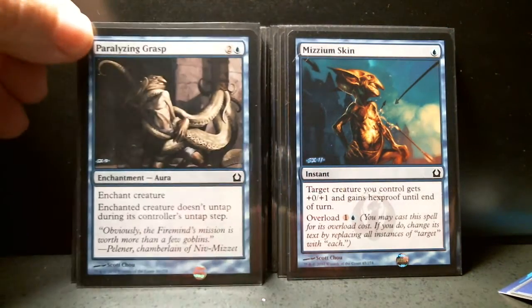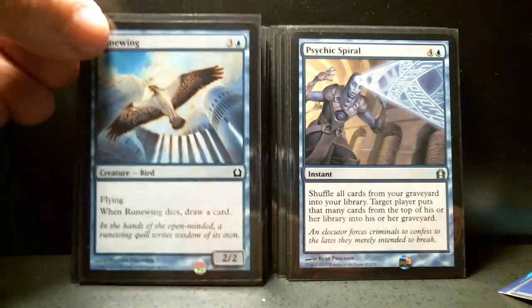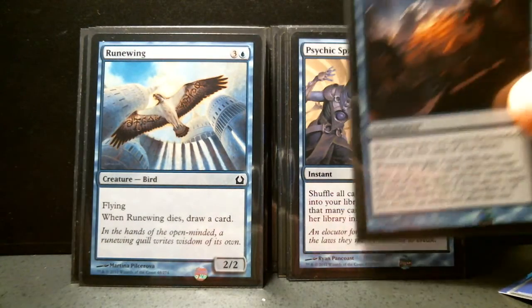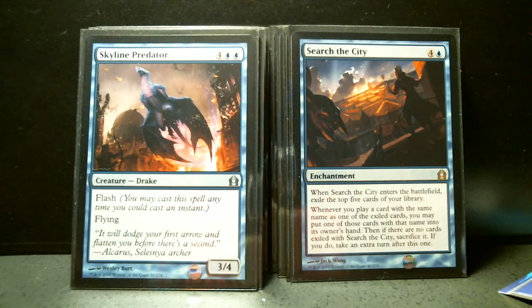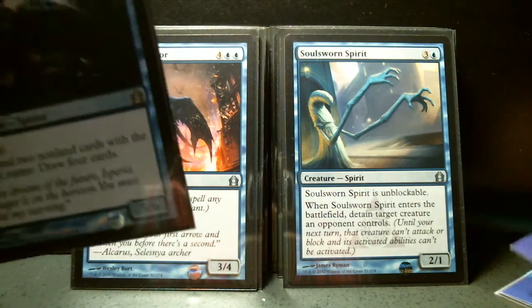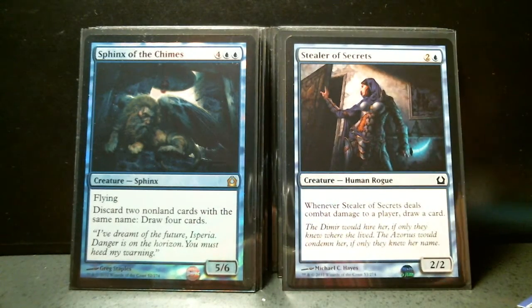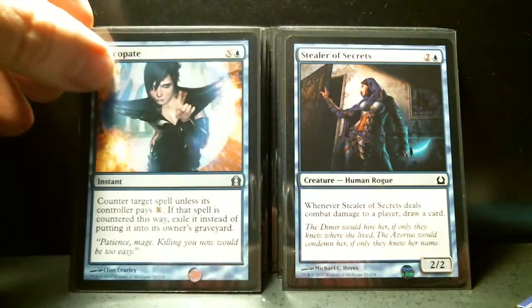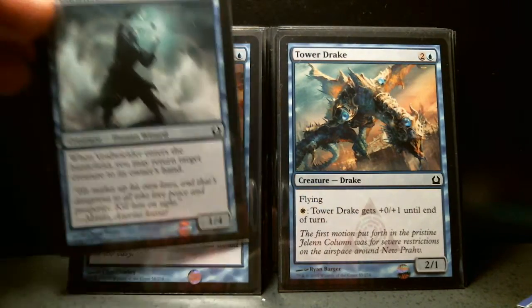Paralyzing Grasp, Psychic Spiral, Rune Wing, Search the City, Skyline Predator, Soul Sworn Spirit. I'm going to turn the page. Sphinx of the Shimes — I pulled a foil, but I don't have a regular one, but that counts. Stealer of Secrets, Syncopate, Tower Drake, and Void Wielder.